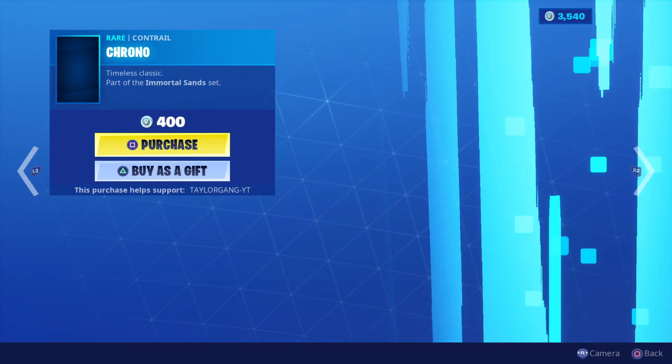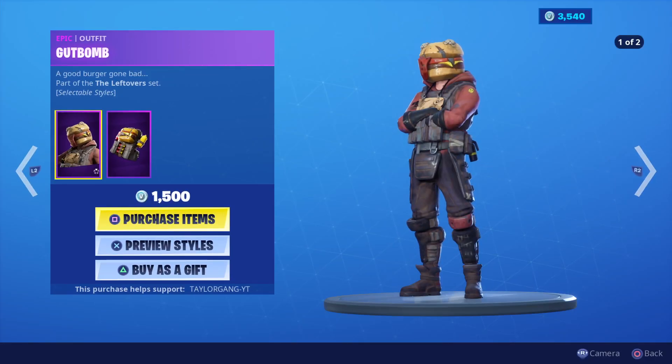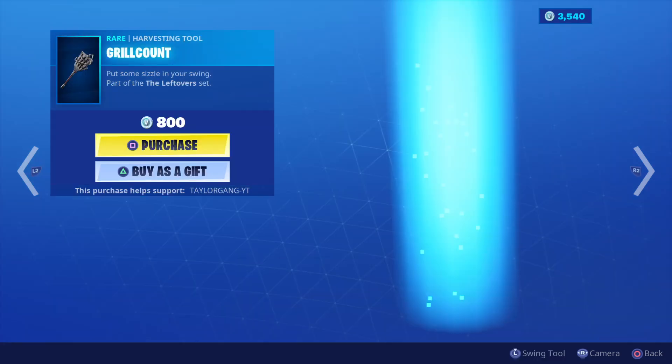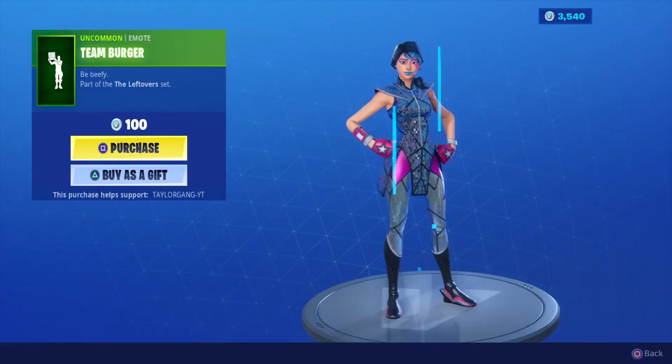500 V-Bucks for the emblem and the Chrono at 400 V-Bucks — my wife loves that one, might be a pickup guys. Gut Bomb, Hothouse, and the Grill Sergeant and the Rusty Roller are all still in the item shop.